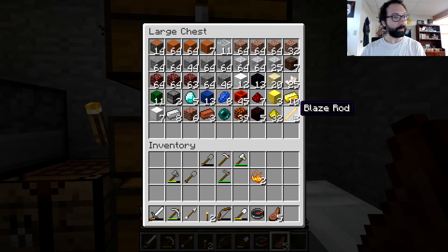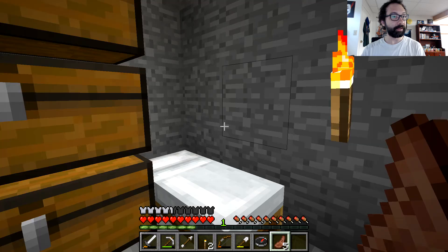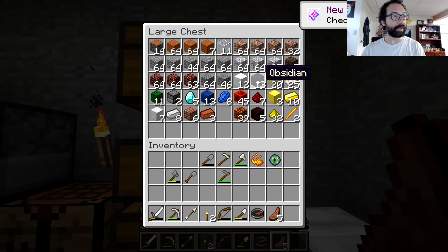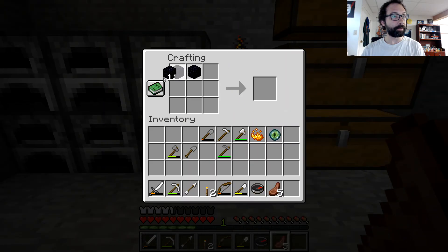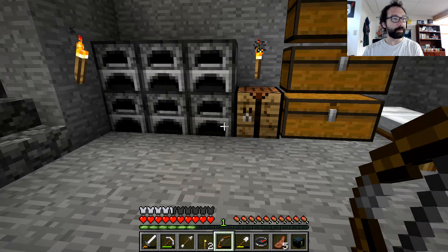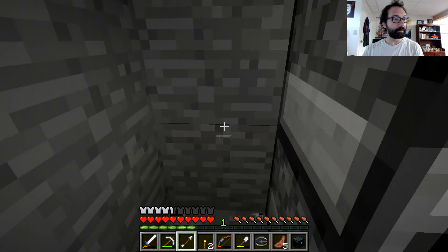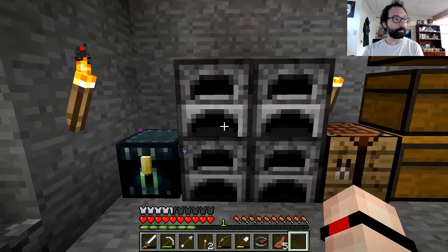With my other blaze rods, there are a couple of things I can do. Since I have one ender pearl left over — I lost my others, unfortunately — I can make one of these guys. Now I can finally have an ender chest, which is an important accomplishment. Let me craft this. There we go. And this extra I'll drop over here because we don't even use these.